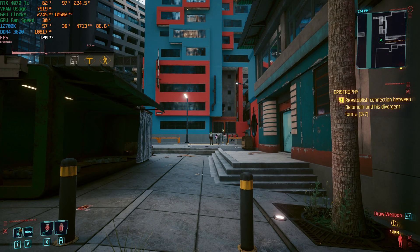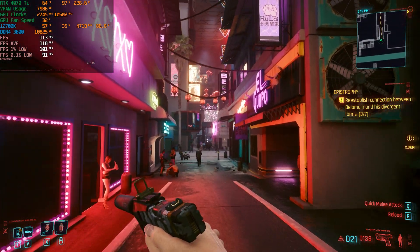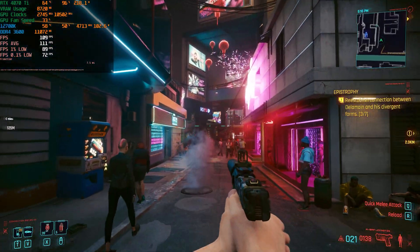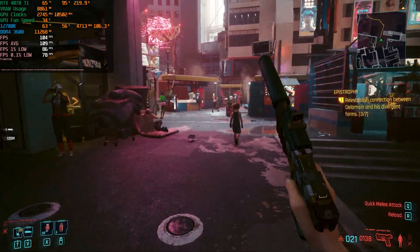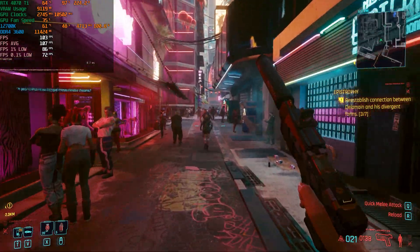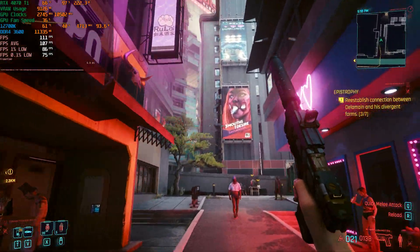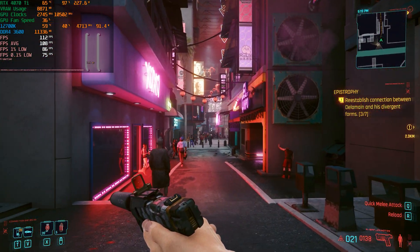Starting our numbers here, you can see we're getting around 120 frames per second even in this very pretty area — well, I wouldn't say pretty, this is like the red light district, but the lighting is quite good. We're getting above 100 frames per second most of the time, going between 100 and 120 FPS depending on which direction you look. This is a pretty intensive area with quite a lot of NPCs.